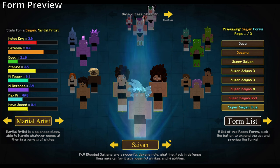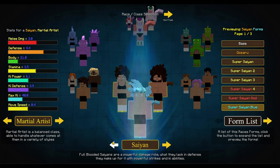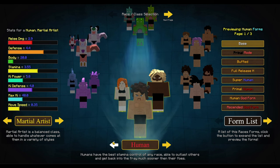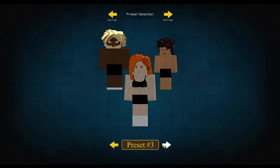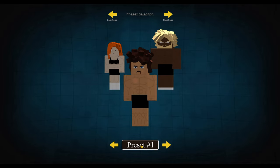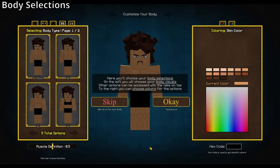Moving on — I'm going to start as a Human. Human and Saiyan character creation are basically the same, excluding the tail. I'll show the tail coloring when I get to the Saiyan section, but we're going straight into Human. Come here, choose Human, you can see the presets on this page — select a preset. I'll go ahead and choose the normal guy.